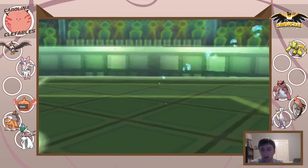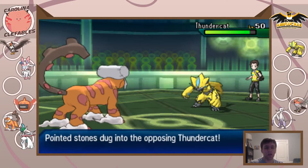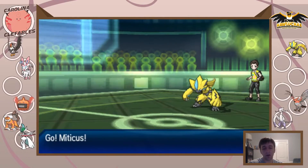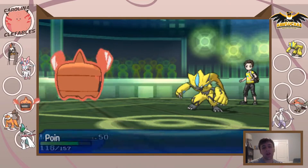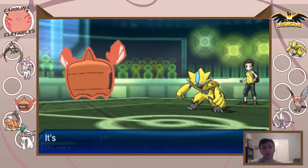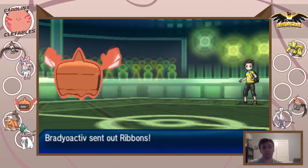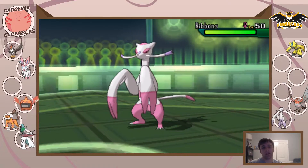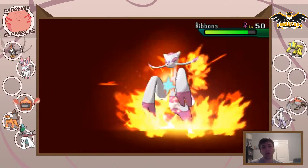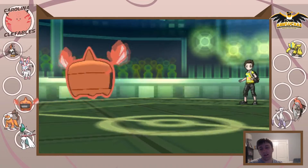Down goes Croconaw. He goes directly into Zeraora, which is just screaming HP Ice to me, so I switch out into Rotom Heat. He goes for HP Ice and we eat it up. I don't want to play around with it so I go for the Overheat. If he stayed in with Zeraora this would be about 69% but he switches into Meenshao, which is not a great switch in, and that thing drops.